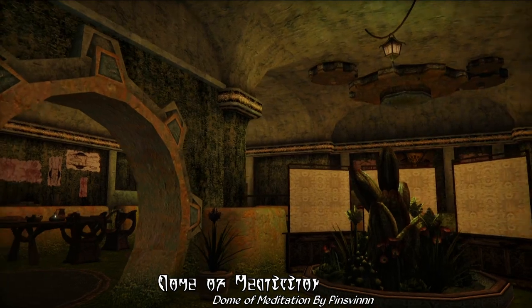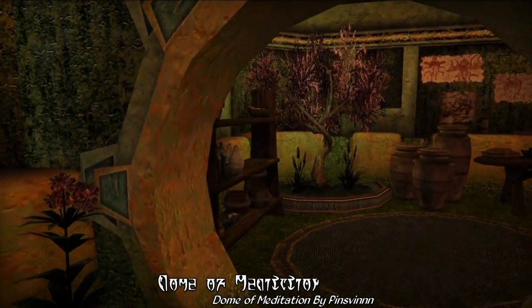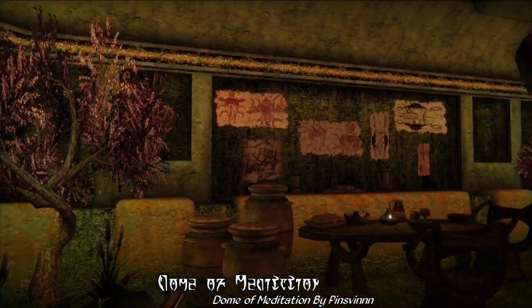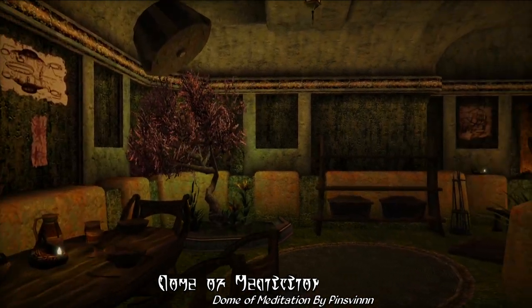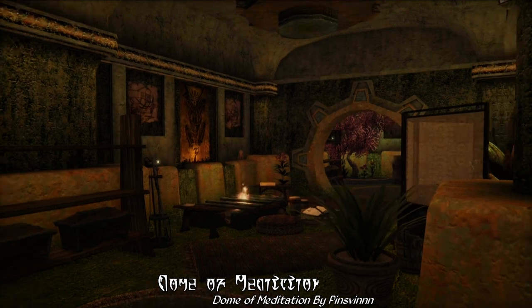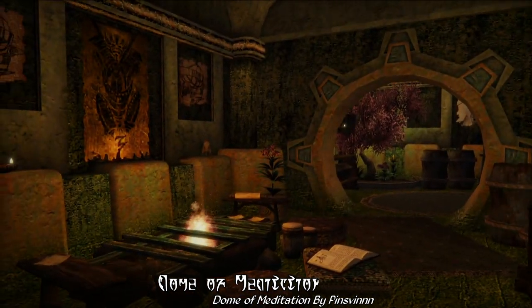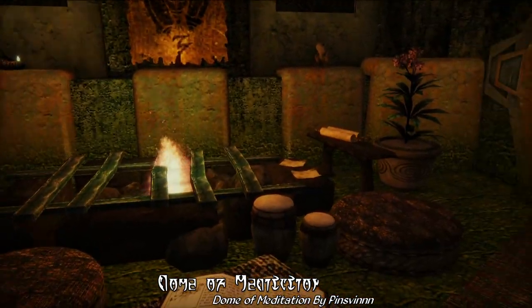Dome of Meditation. Hello, and I hope you're ready to do some meditation, because today's mod of the day is Dome of Meditation by Pensilvan. This is a simple player home that you can unlock by doing the Dweemer Puzzle Box quest, and it comes in two versions: one that adds a pocket dimension for this new player house, and one that adds this new player house to the actual game world, just outside of Wolverine Hall.